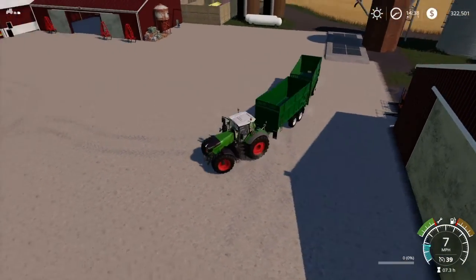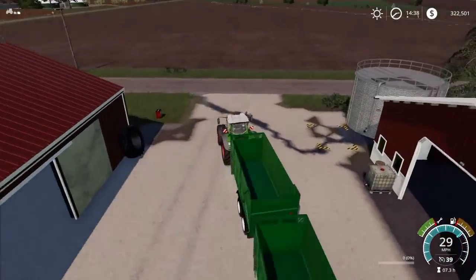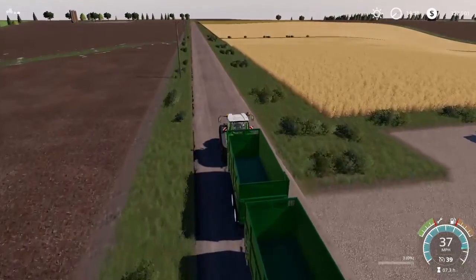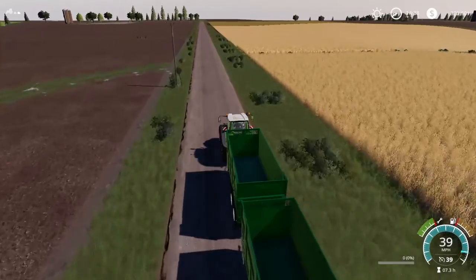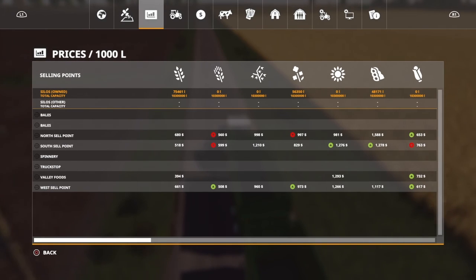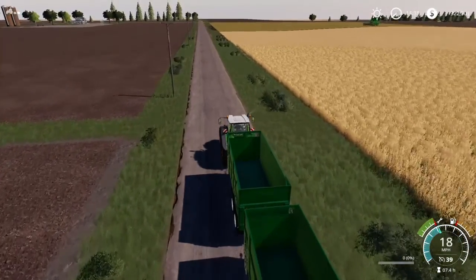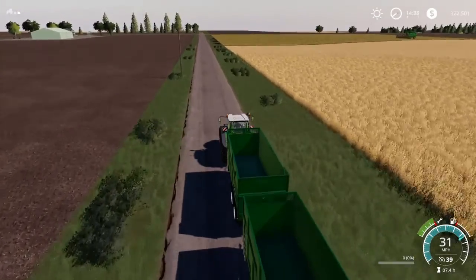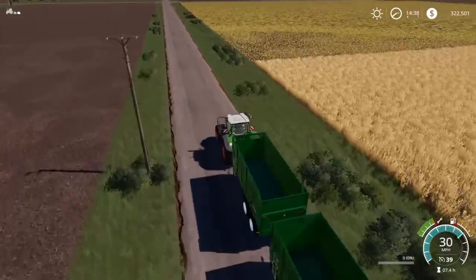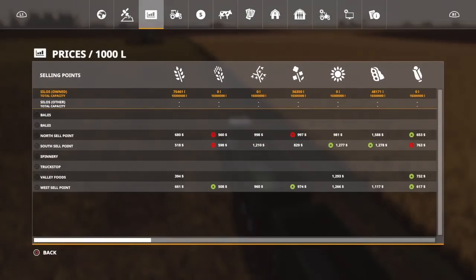We've got 80,000 liters capacity and we'll go harvest the soy field now. Going back to canola: we got around 67,000 liters compared to 56,350 in the base game. I was expecting a 110 percent yield — let's review that. The field info expected yield is 110 percent, meaning that's the most you'll get out of it if everything is perfect.